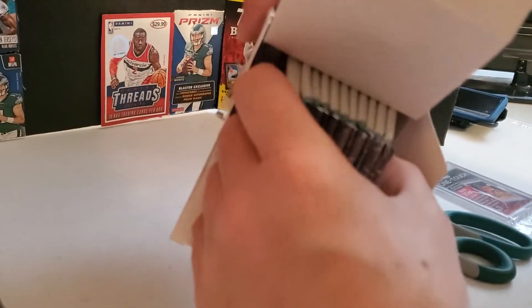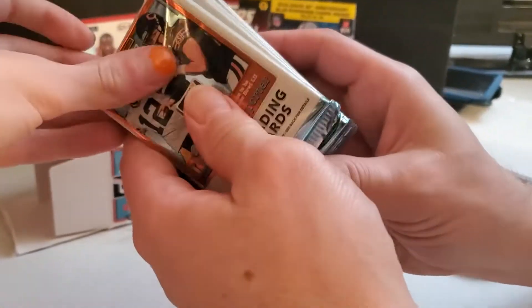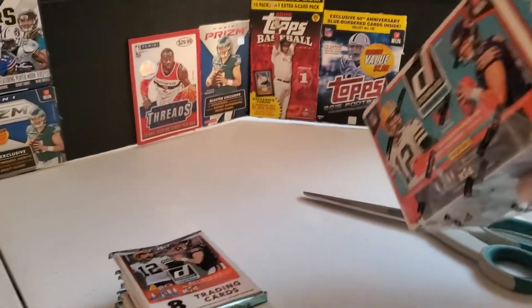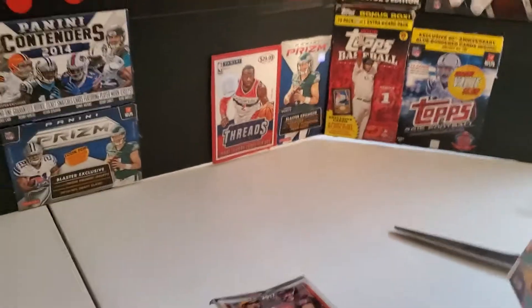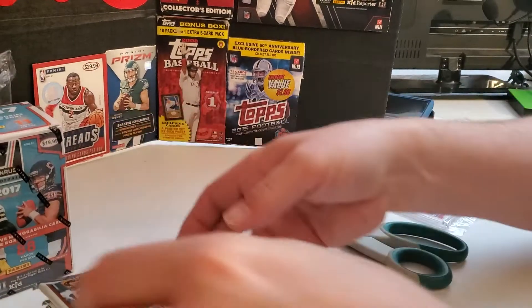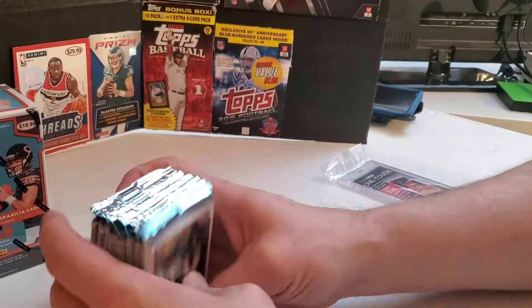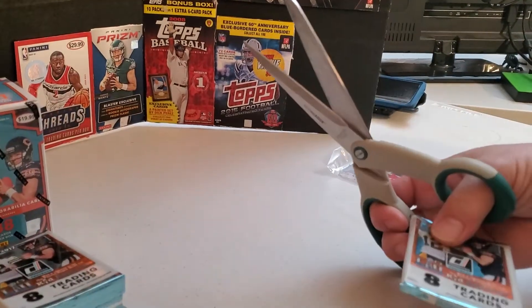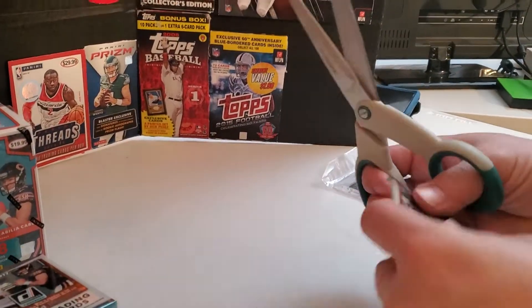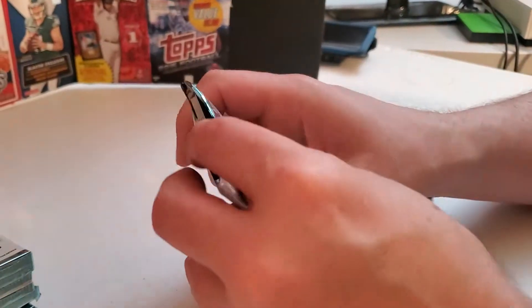And there's rookie threads — you get one numbered video card per box. I think it's regular jerseys going for $40. It's the first pack — look how thick that is! Total 11 packs. We're going to save the last one, the thick one. We should get one rookie card per pack, and some of them are going to be rated rookie, some are going to be regular.